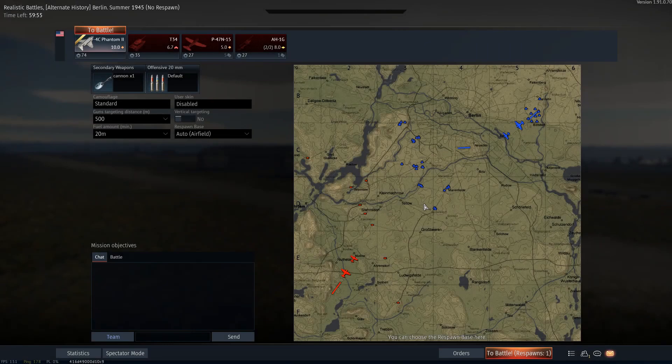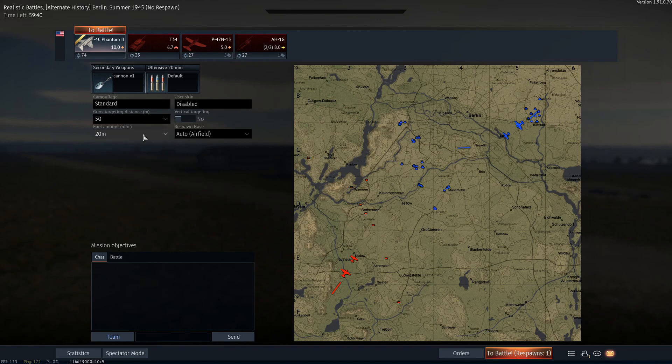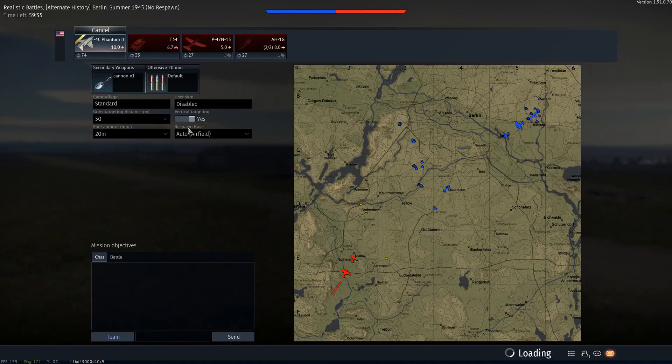Okay everyone, we got into a battle here, and it did not take any time at all. So I have a bit of an idea. You know how the gun has a negative three degree down offset — it shoots negative three degrees down. So what if I set the convergence to 50 meters and vertical targeting to on? I want to see how that works.